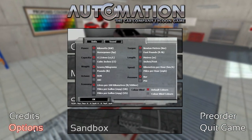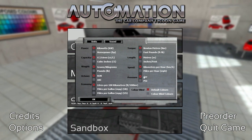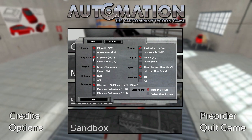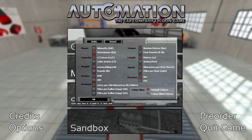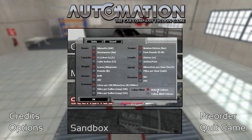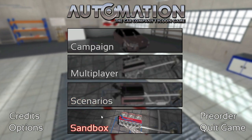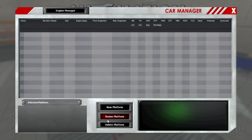First I'm going to hop into the options and take a look. Everything here seems to be in metric, which as a Canadian I approve of. I am going to switch to horsepower because I'm more familiar with that. I have some sound settings, everything else looks okay. Let's jump into the sandbox and see what we can break here.